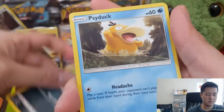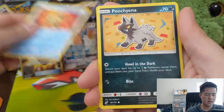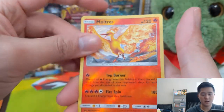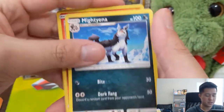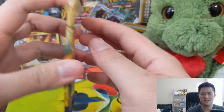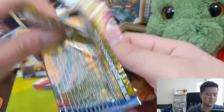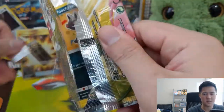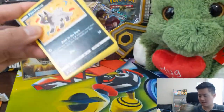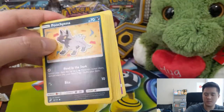We have a Zorua, Psyduck, Emolga. Moltres — the worst bird probably. Mightyena. There's a blister pack you can get at Target that has a promo with a special Pikachu with a special attack, which I don't have. People have told me it's kind of hard to find — mixed reviews. If you know anything about that or if you've had luck finding it, let me know — was it worth it?